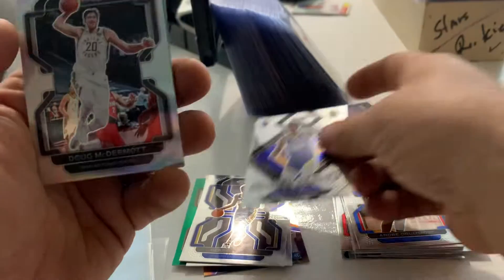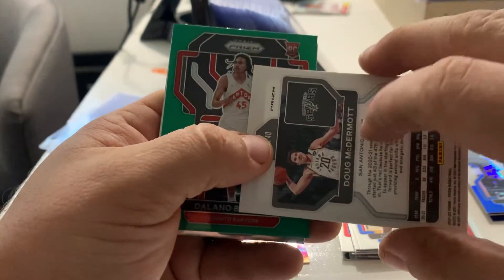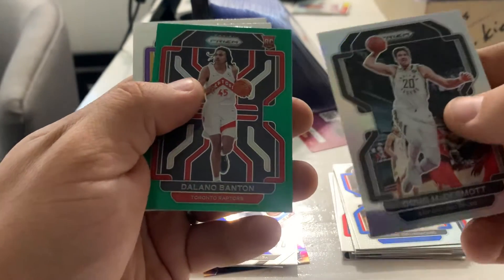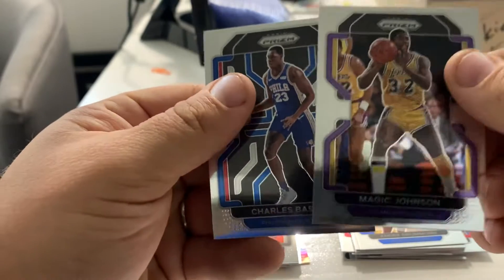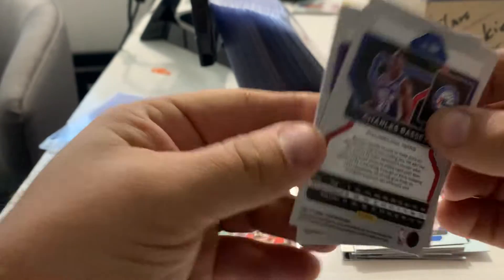Doug McDermott — that's probably a silver, yep. Delano Banton rookie on the green, that's pretty cool. Magic Johnson — neat card. And a Charles Bassey. That's the end of that one, both base.